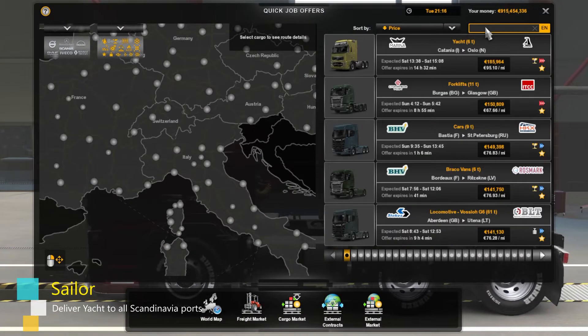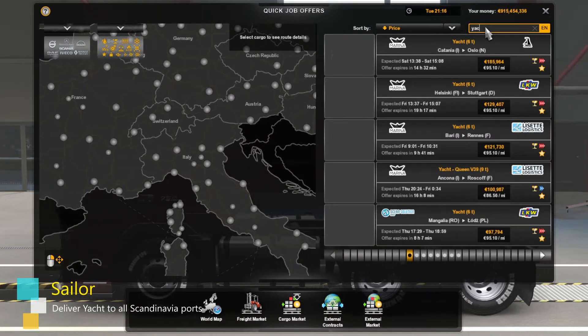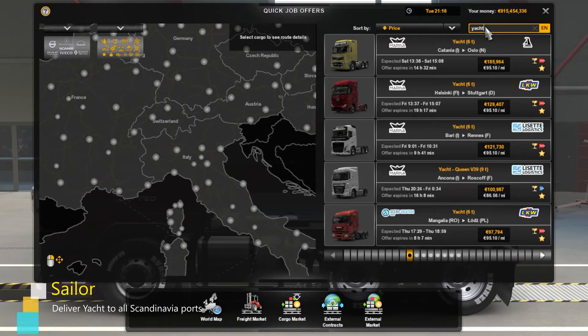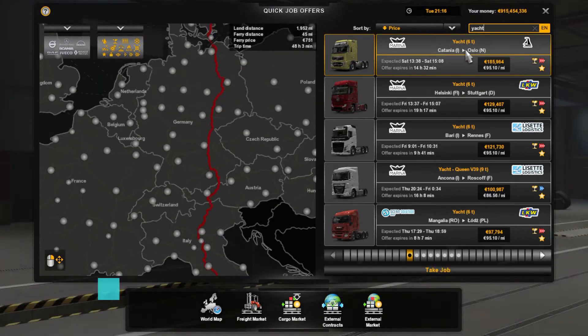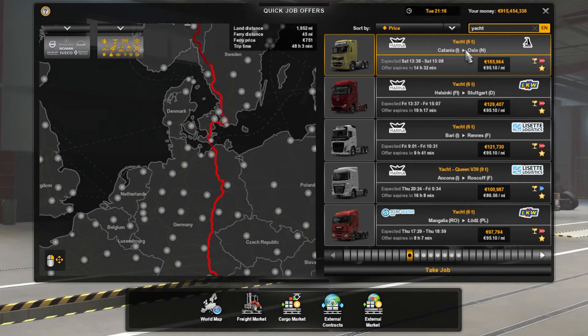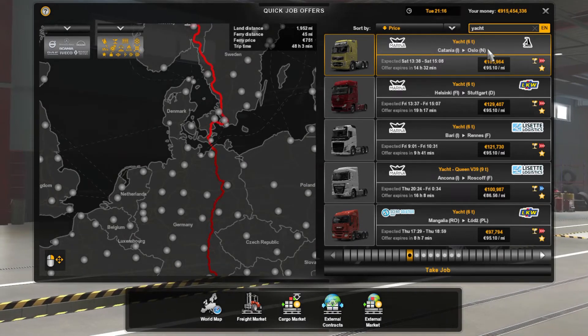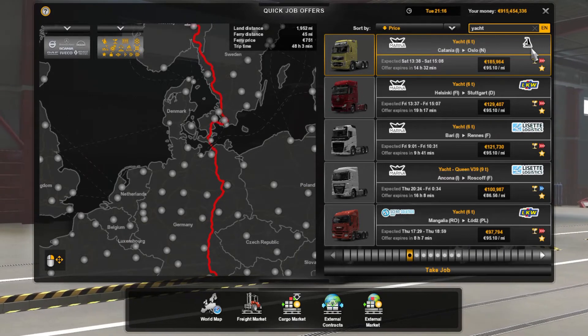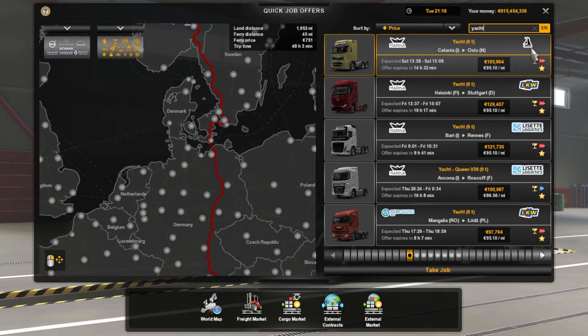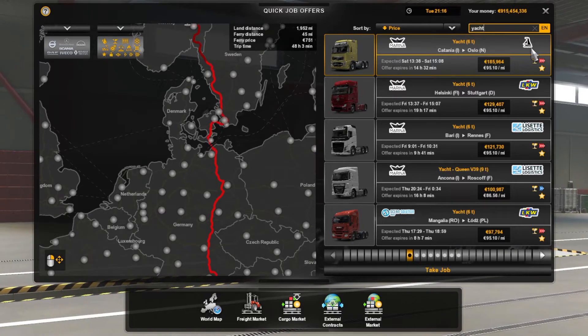The ninth achievement is Sailor. This is where you deliver a yacht to all Scandinavian ports, which are located in Stockholm, Oslo, and Esbjerg. I complete this one by using quick jobs. Search for yacht in the upper right-hand corner, and see if any jobs go to those cities I mentioned.